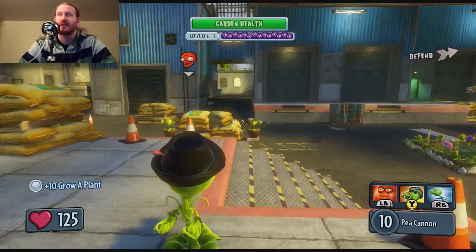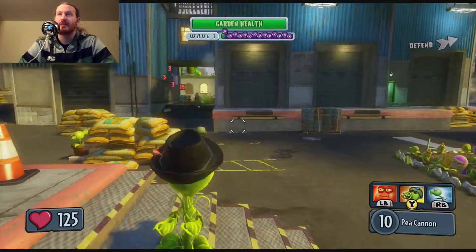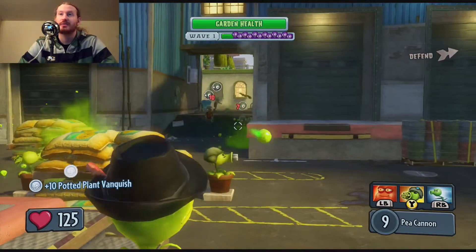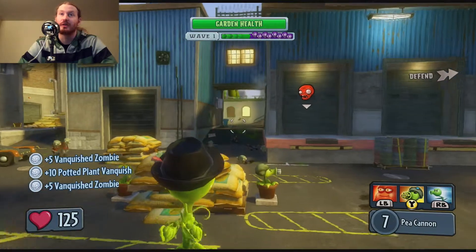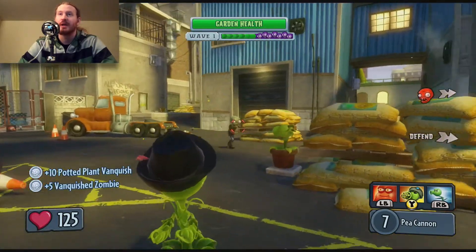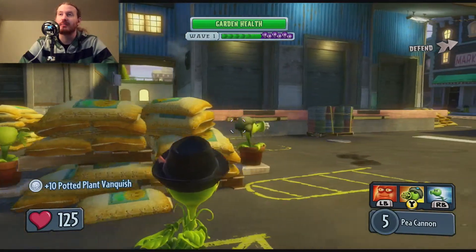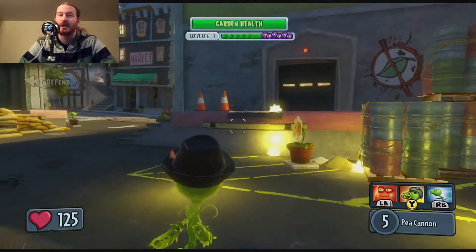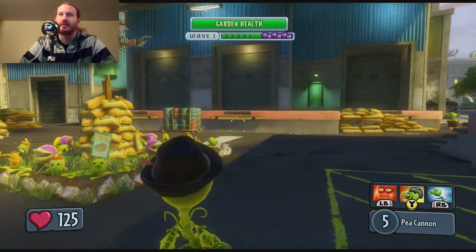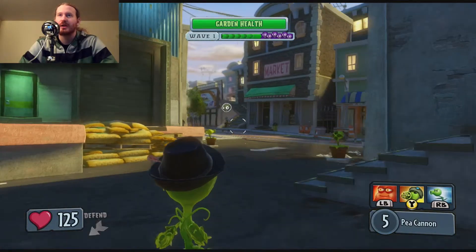I'm setting up some basic defenses here to get started. Now if you are actually playing with a casual gamer, one of the things you could do to help support them is be the Sunflower class, and then you can go ahead and provide health for both you and your partner as you play together, which I think can be very effective and make for a very enjoyable play experience.